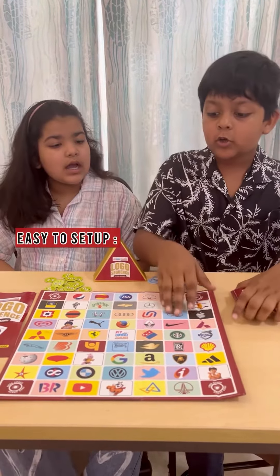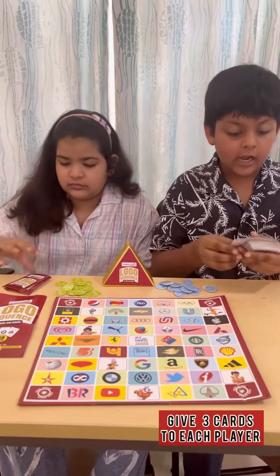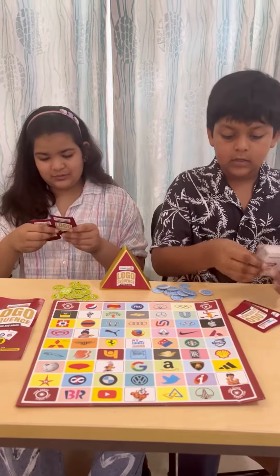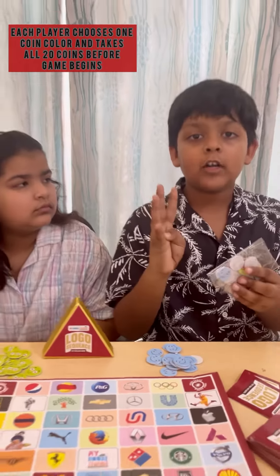First you have to set up the board. Give each player 3 cards. Then each player gets 1 color coin, and there are 4 color coins in total, so 4 players can play.